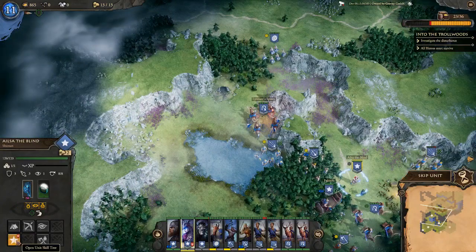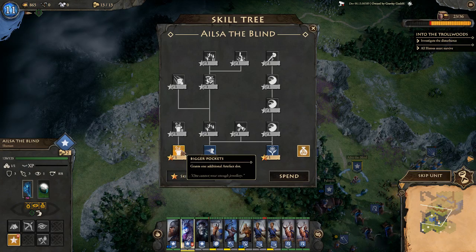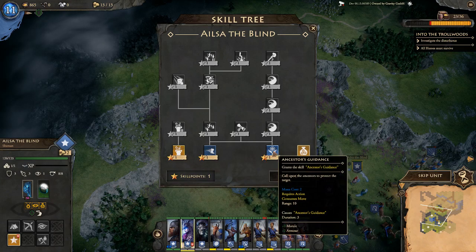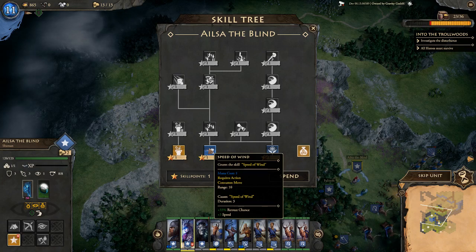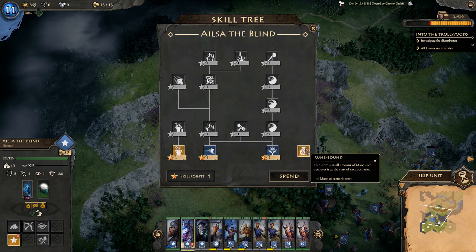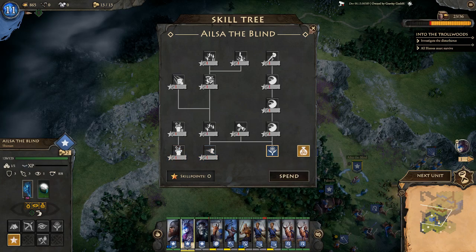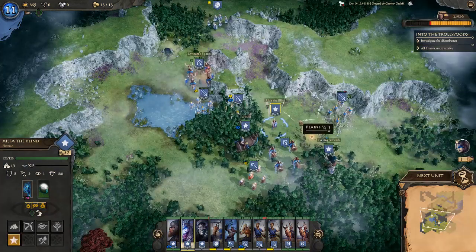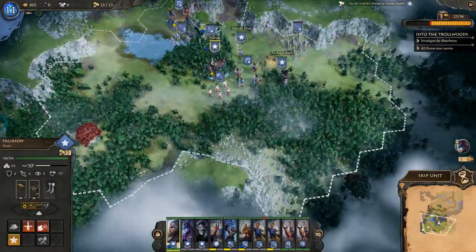Elsa levels up and gets a skill choice: additional artifact slot, Ancestors' Guidance (plus 3 morale and plus 2 armor to a target), Speed of Wind (33% retreat chance and plus 3 speed), or Rune Bound (increased mana at scenario start). I'm going with Ancestors' Guidance — if any unit gets surrounded by enemies, popping this could save them from certain death. That's our pick.